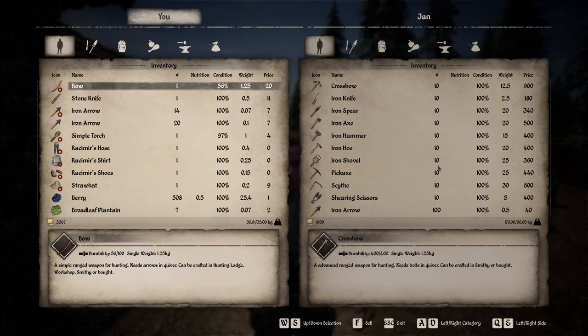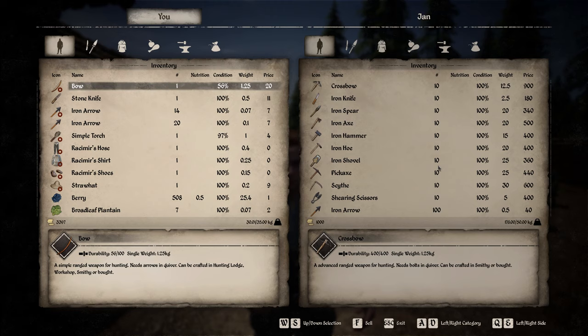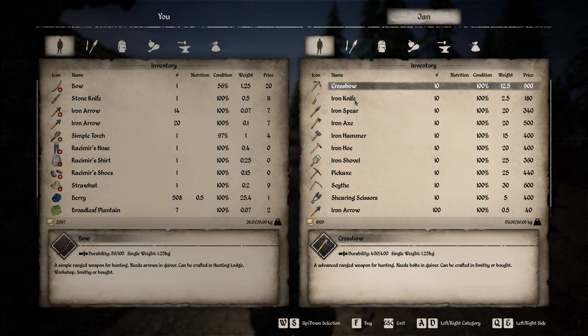Jan is selling a sexy looking crossbow that looks like it could take down a pack of werewolves, for 900 coin. Now that is a lot of coin just to spend on a werewolf hunting weapon, but the question remains — is it worth it? You could of course build a smithy workstation and craft the crossbow with iron, wood, and linen thread if you wanted to.